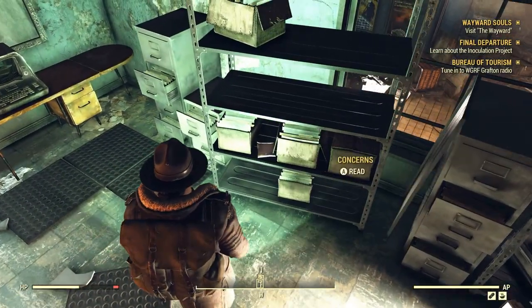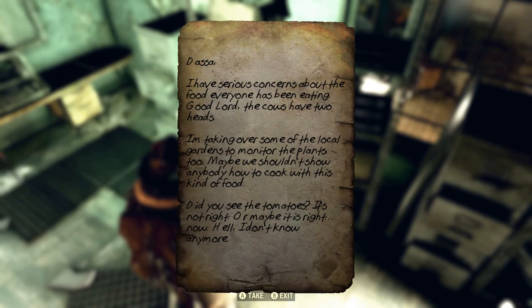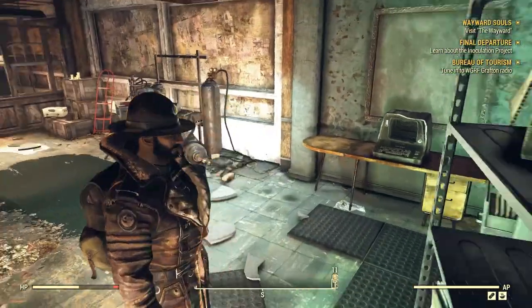Let's go ahead and read this really fast — Concerns. Oh, Dasa! That's from Flatwoods — that one girl that started the whole survivor stories thing. 'I have serious concerns about the food everyone has been eating. Good lord, the cows have two heads. I'm taking over some of the local gardens to monitor the plants too. Maybe we shouldn't show anybody how to cook with this kind of food. Did you see the tomatoes? If it's not right — or maybe it's right now. Hell, I don't know anymore.' Dun dun dun.